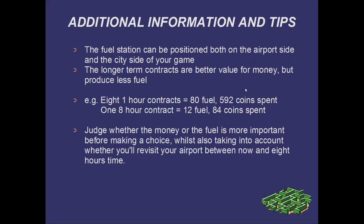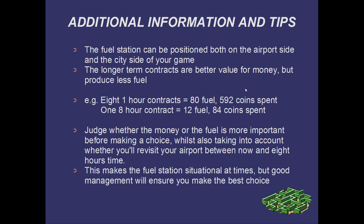For instance, if you want to visit your airport in three hours time, you may want to put a one-hour contract in and collect it later on, as you will be able to cover two one-hour contracts between those times thanks to your revisit. This makes the fuel station a little bit situational at times, but good management will ensure you make the best choice.